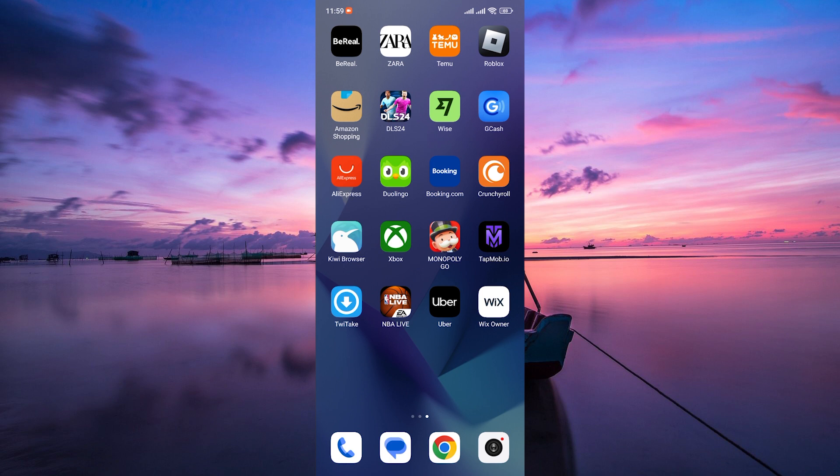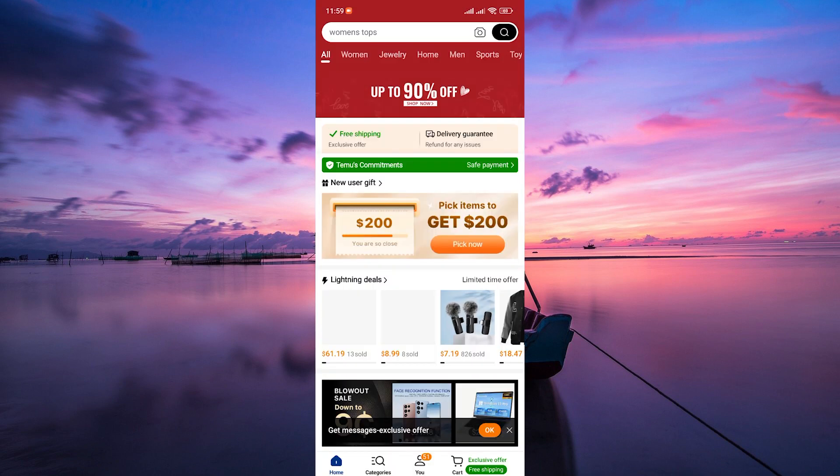Alright, earning Temu credits is quite straightforward. First things first, make sure you have the Temu app installed on your device. If not, head over to your app store and download it. Once you have the app installed, open it up and log in using your account credentials.